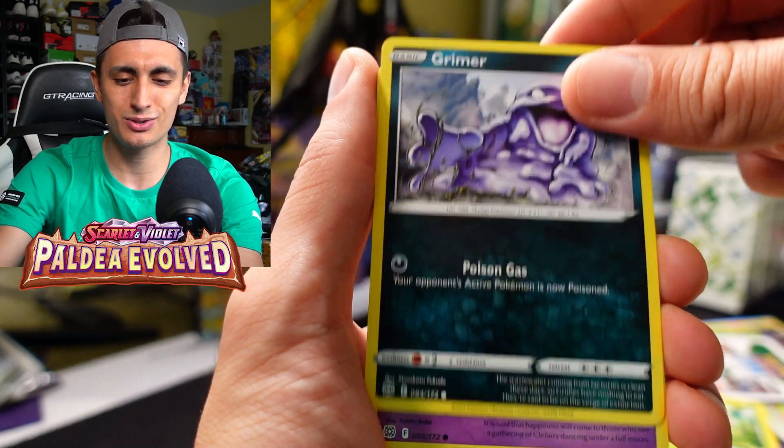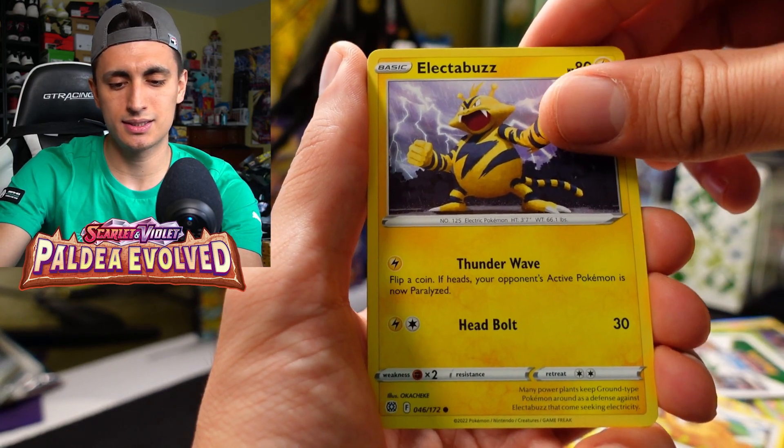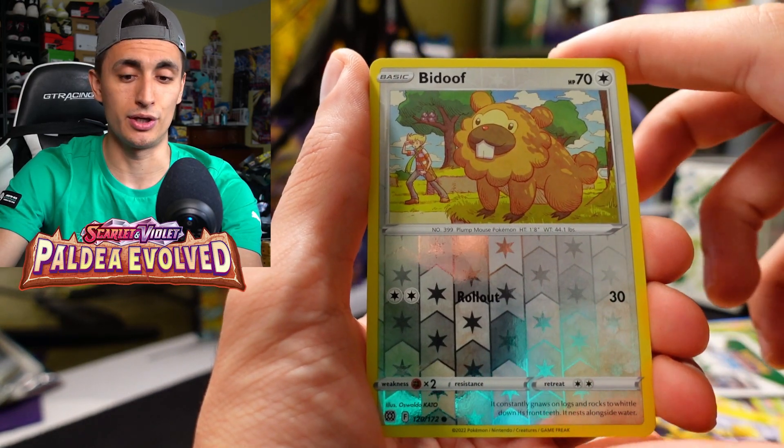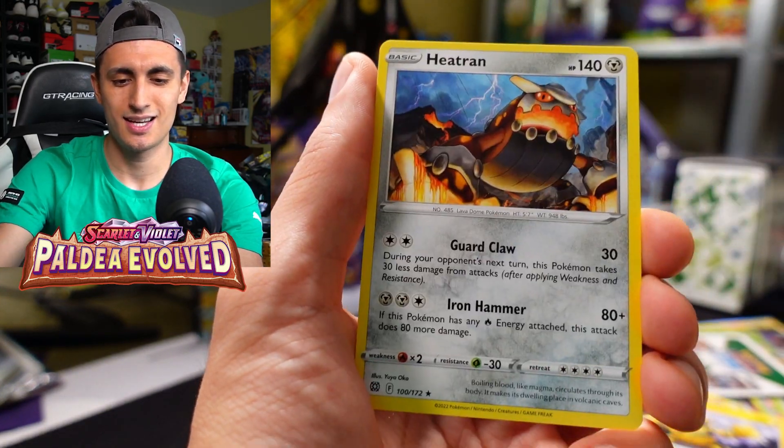From the last pack — Brilliant Stars — we got Exeggcute, Grimer, Clefairy, Bidoof, Electabuzz, and a reverse holo Bidoof. And a Heatran! Click on screen right now to watch another video. Thanks for watching, and I'll catch you guys in one of those. Peace out.